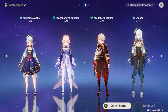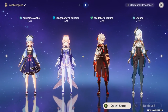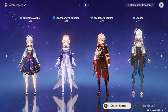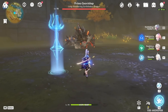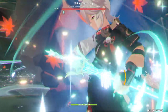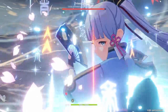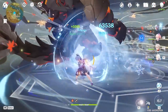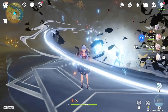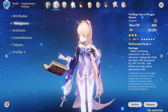Now let's talk about Ayaka's teams. The overall best team is unfortunately all signature or limited five-star banner characters: Ayaka, Kokomi, Kazuha, and Shenhe. The rotation is quick, extremely powerful, and overpowered. Basically open with Shenhe E Q, Kazuha Q, then Kokomi, and then Ayaka burst — everything just instantly dies. Very easy, very straightforward — freezes everything.